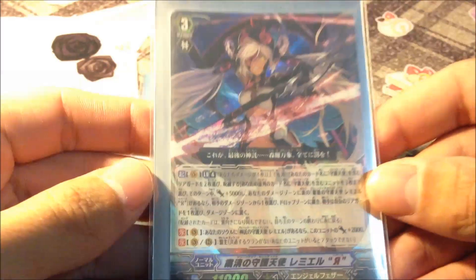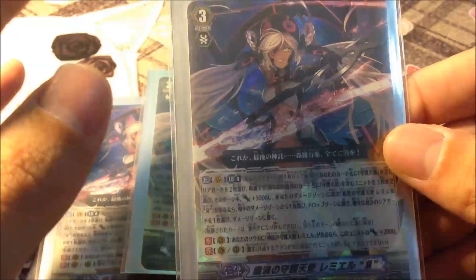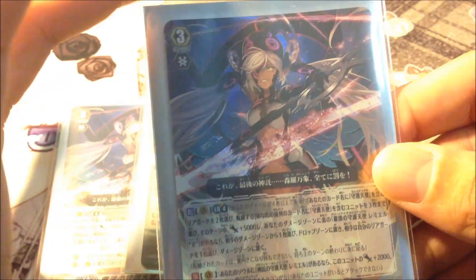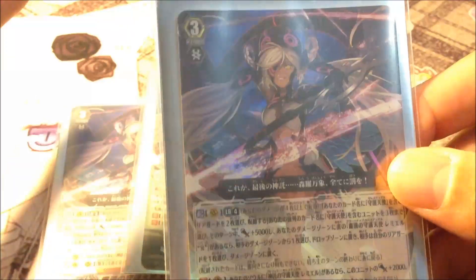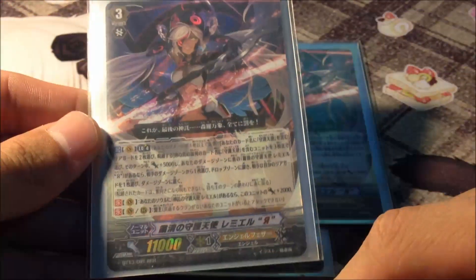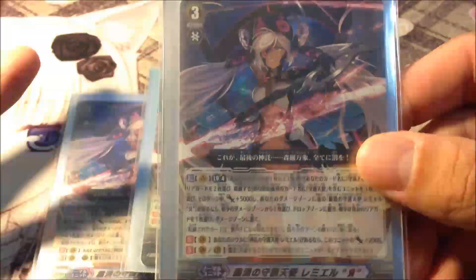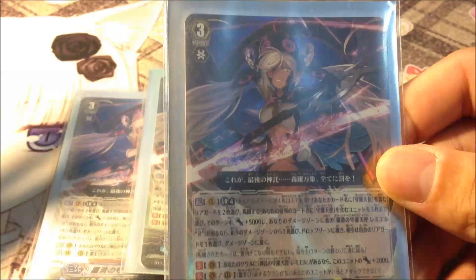The first card we have in the deck is 4 Rameo Reverse. Her ability is pretty complex. Basically, you choose 2 of your rear-guards with the Celestial name and you lock them. You lock 2 cards and choose 3 cards on your front row, and they gain plus 5k power. This is a plus 1 overall because whenever you lock 1 rear-guard, which is most likely a booster, you lose at least 5k power. Her skill allows you to replenish that 5k by boosting your front row for 5k, so those front row units won't really need any boosters.